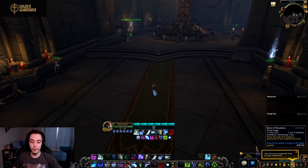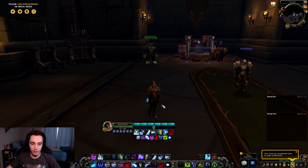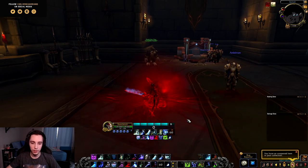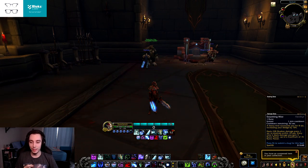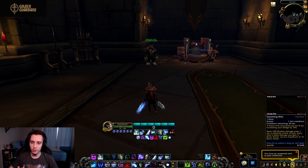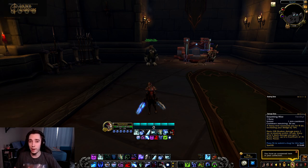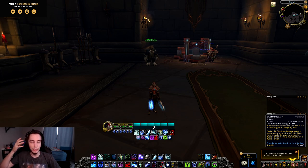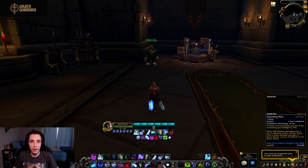That's the first big reason Venthyr will be extremely strong for Frost DK. The second is our class-specific ability: Swarming Mist. It's on a one-minute cooldown and creates an AoE effect for eight seconds, dealing damage to all nearby targets and giving you three runic power per target hit, up to 15 per tick. It's actually 15 runic power per tick of the ability, so over eight ticks with at least five enemies you can get eight times 15 runic power — an absolutely huge amount.